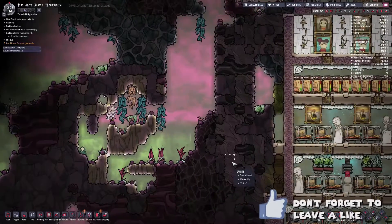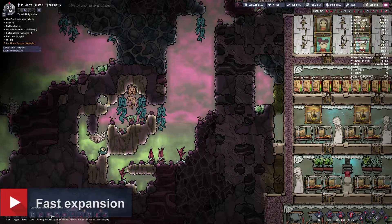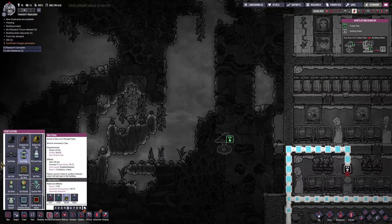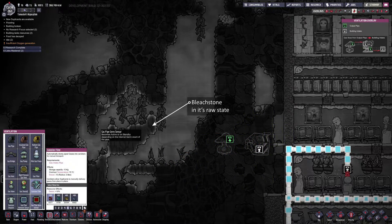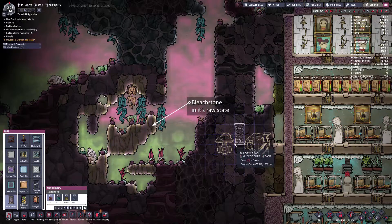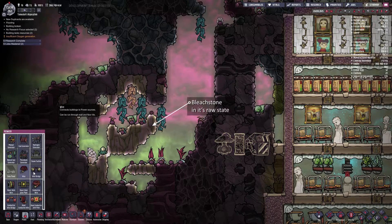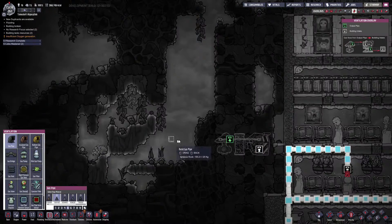The gas pump will move it along, which makes expansion a really easy thing. Especially in spaces like these where you've got a lot of gases — all you need to do is set up a gas pump with a canister filler, pop in a door, drop in some power for that, and run a pipe.